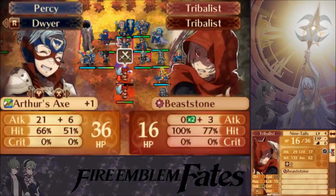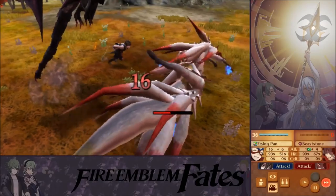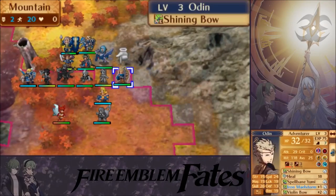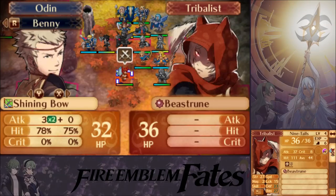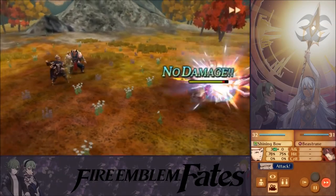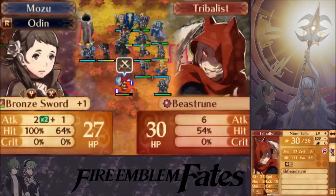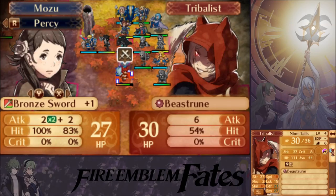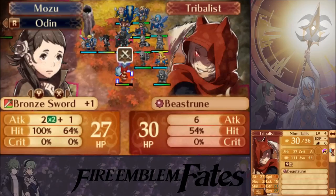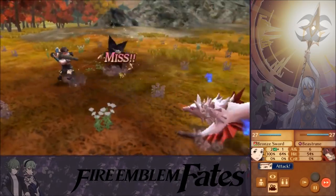I'm gonna give this kill to Percy. The frying pan's got a good accuracy and Percy definitely needs it. There we go — and they're getting support points too, didn't even consider that. Just because I want some more training for Benny's weapon level. Still enough units to get somewhere. We're together with Percy — just weapon level C, weapon level C. Let's give Odin some more training on weapon level as well.